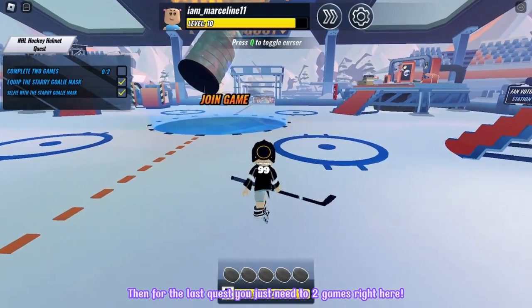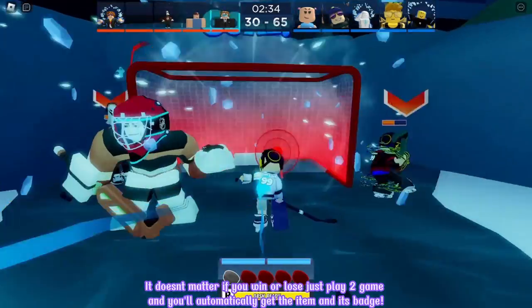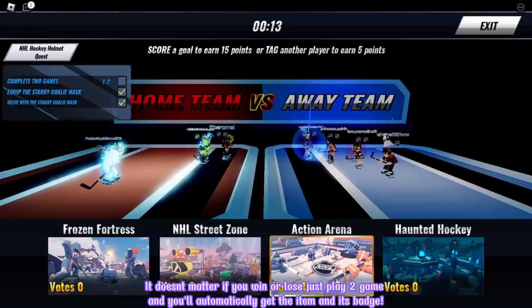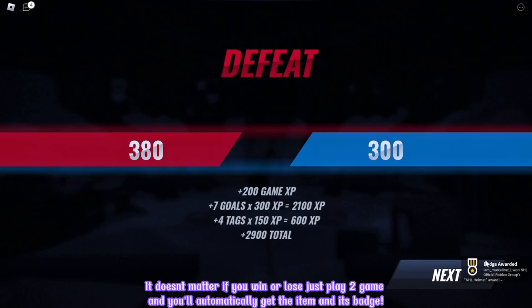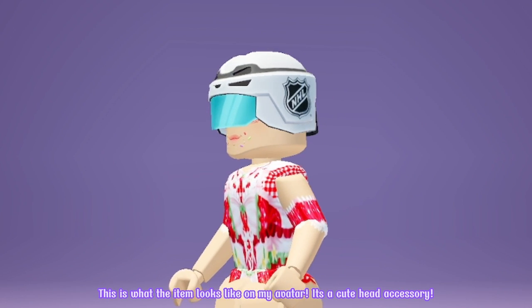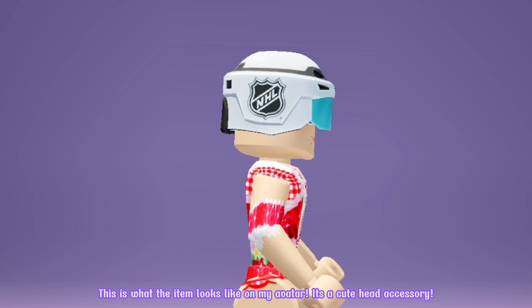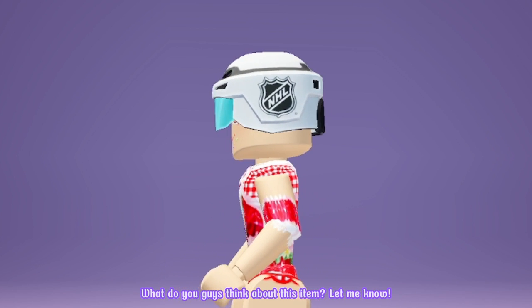For the last quest, you just need to play two games right here. It doesn't matter if you win or lose — just play two games and you'll automatically get the item and its badge. This is what the item looks like on my avatar. It's a cute head accessory.